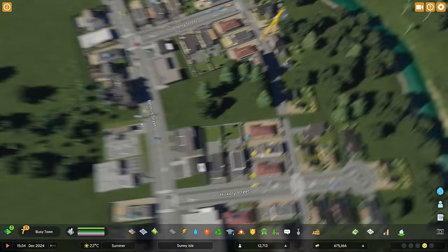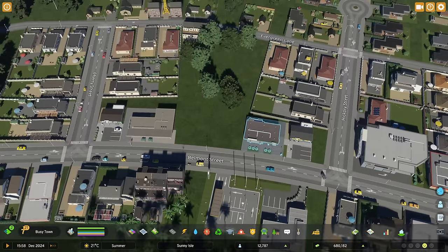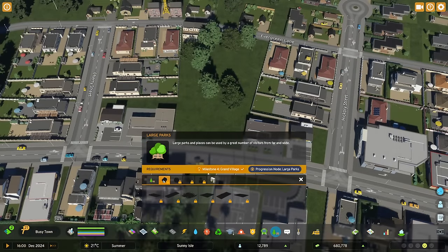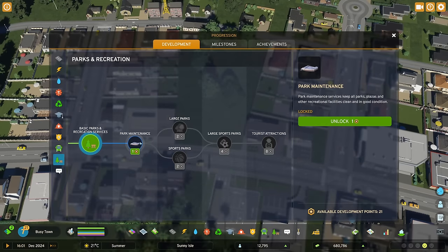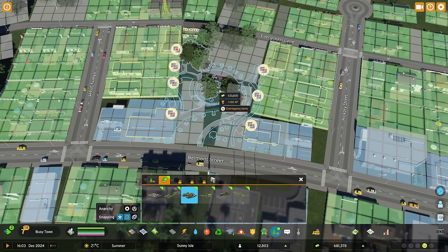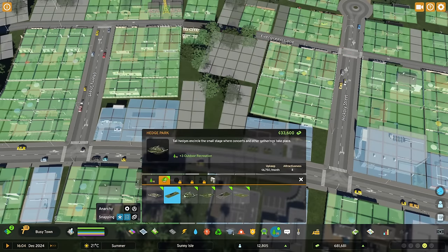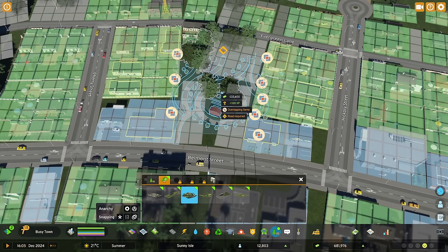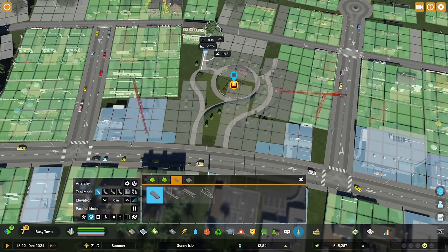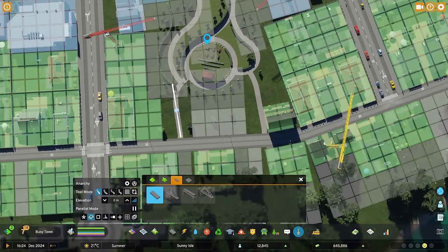Let's grab a park and see what we can fit here — the circular park might be interesting since it doesn't have fences. We don't have access to large parks yet, so let's unlock those using our development points. We need the park maintenance building and the large parks. I'm really interested in the hedge park — it's a little too big for the area. Let's look at the passage park — also too big. I think we could squeeze the hedge park in somewhere, losing a couple of properties.